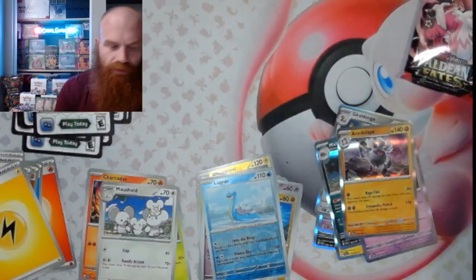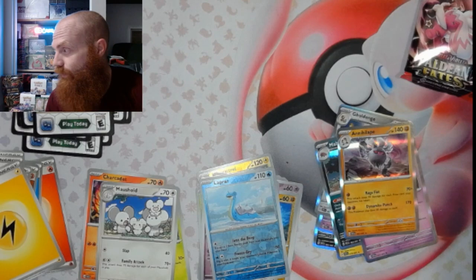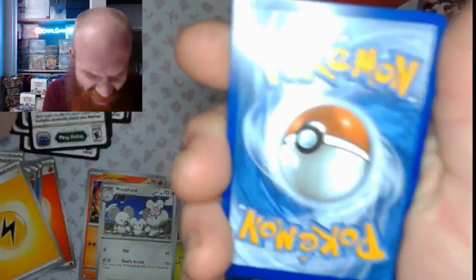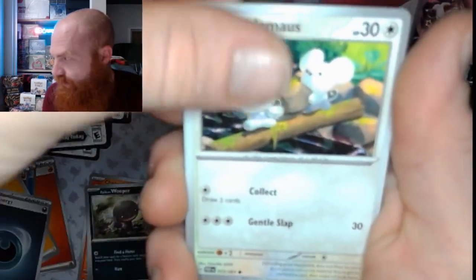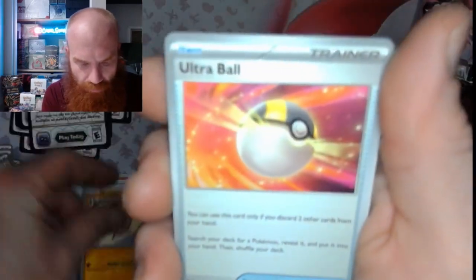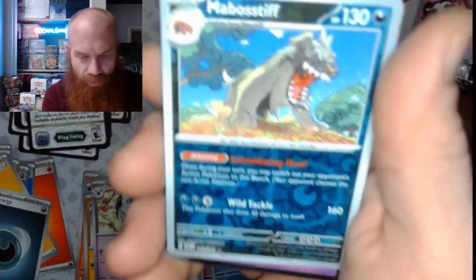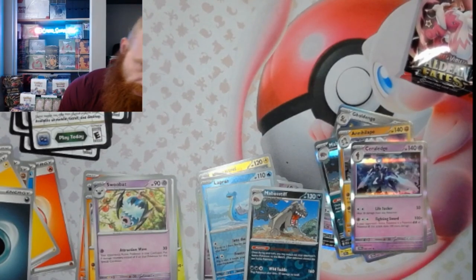Alright, two left — two! Let's get it. Basic Dart, Wooper, Tandemaus, Manky, Ultra Ball, Swoobat live, little Murkrow shiny rare, Mabostiff reverse, and a Ceruledge. Getting a lot of shiny rares!